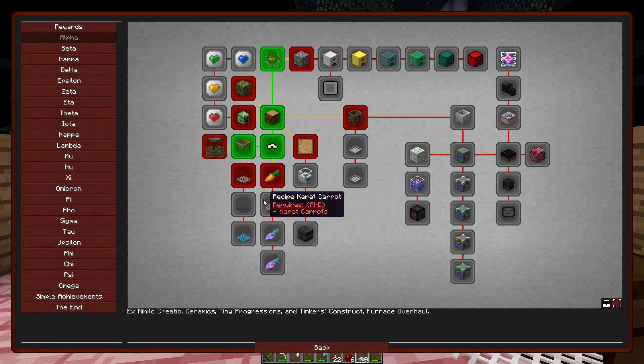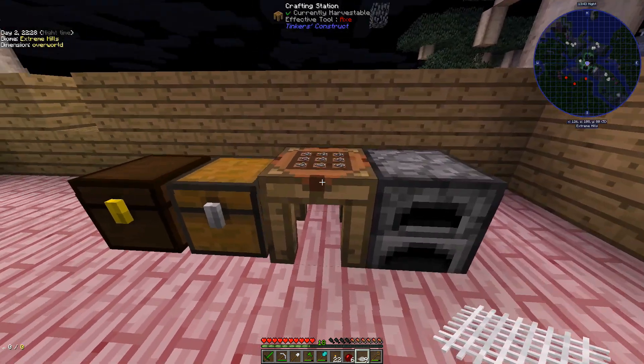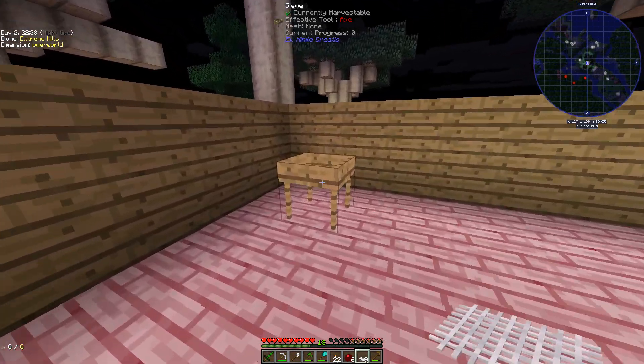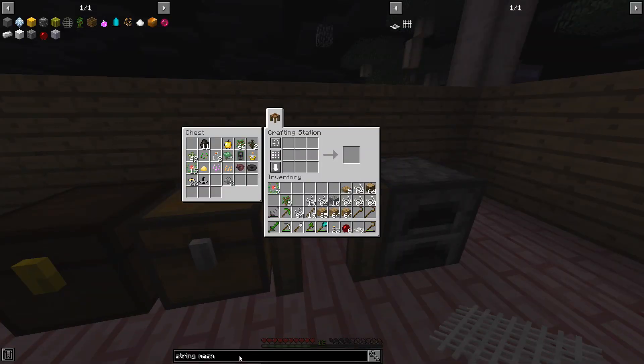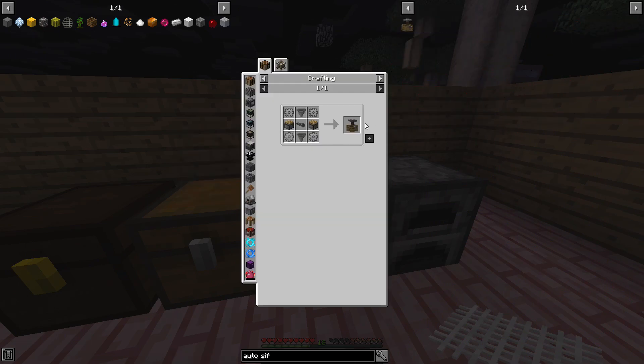Let's claim that. The next one — auto sifter. This is the first automation-type quest. What we need is a stone axle, a water wheel, and an auto sifter, and it'll give us four water wheels. That's going to be our mission right now. We're actually going to need a lot more sieves too. A lot of these quests are literally just look up the quest and then look up how to make the thing that's in the quest.